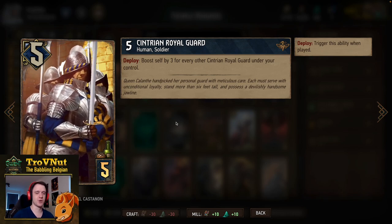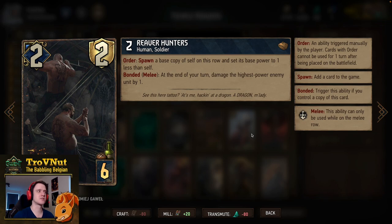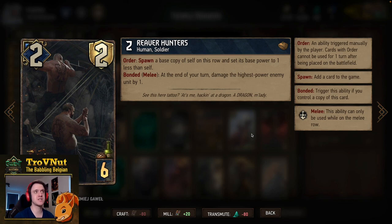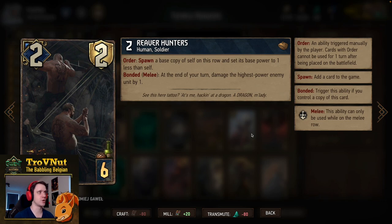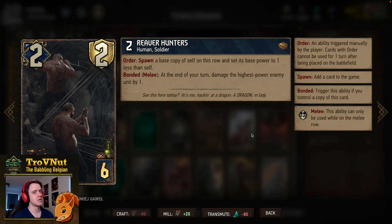The Reaver Hunters: two power and two armor for six provisions. On order, spawn a base copy of self on this row and set its base power to one less than self — so you can't keep infinitely generating full-power Reaver Hunters. Put them on the melee row, and when bonded — more than one on the board — they damage the highest power enemy unit by one at the end of your turn. It's not random; you always hit the highest power enemy unit, but you can't target something specifically since they always go for the largest unit.